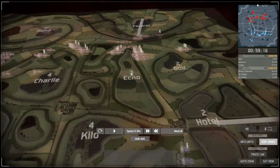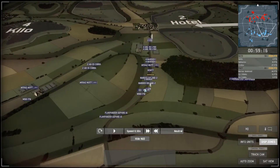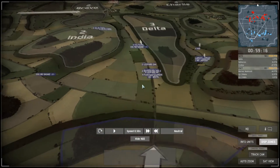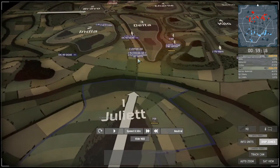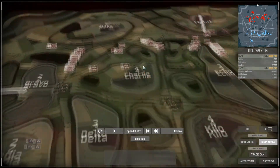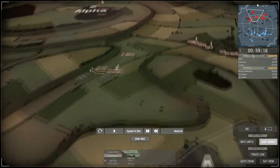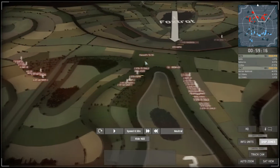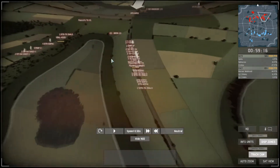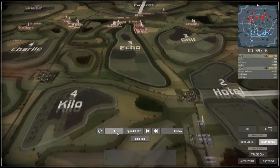Regarding commanders: one going for Hotel, one for Kilo, one for India and Bravo if Delta can cap it, and one on Juliet — four commanders for NATO. The PACT players also have four commanders total.